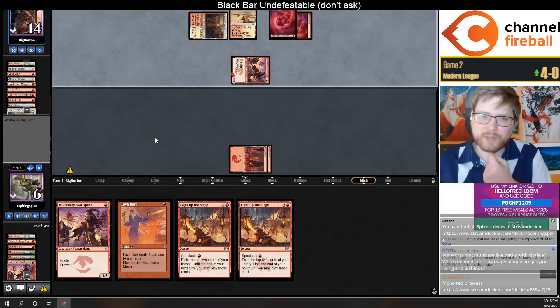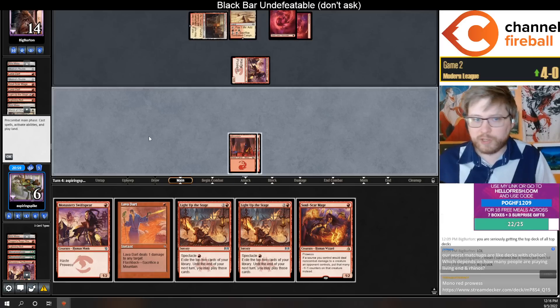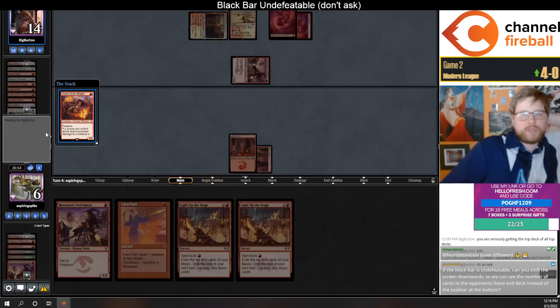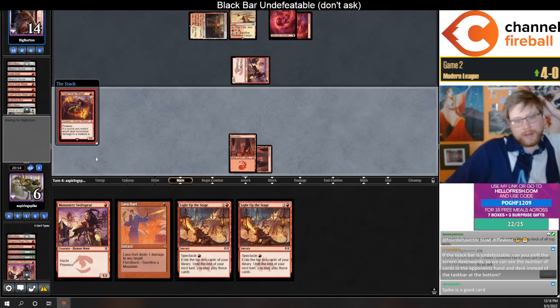Our worst matchups are decks with Chalice — yeah, Chalice is tough, you have Shattering Sprees in the board but it is a good card. Let me think: I can just play two one-drops again, or maybe just go Soul-Scar Mage, flashback dart after they crack the Canyon to kill the Swift Spear, and hope to draw a land or Light Up the Stage to win.